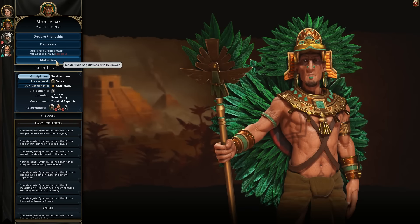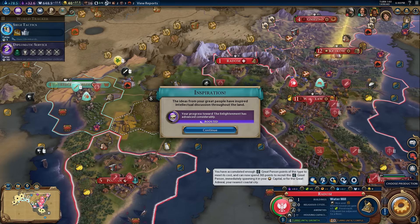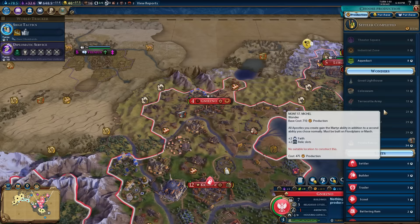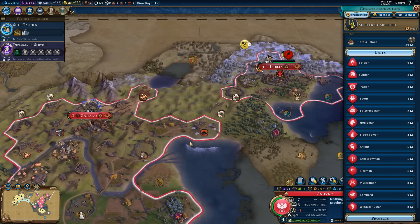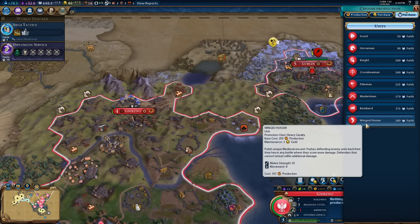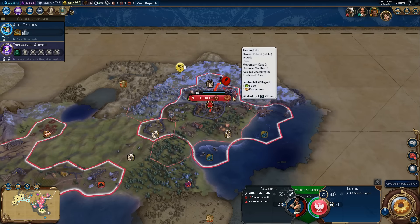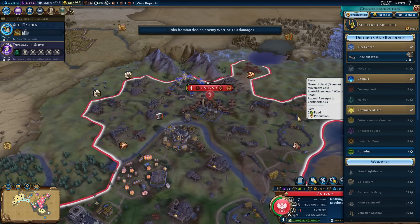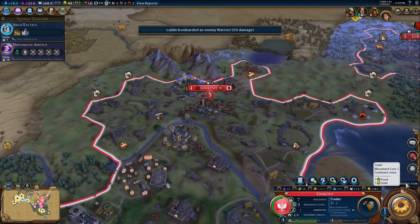We're going to have to tell the Aztecs to bugger off — religion has reared its ugly head. Where's the discuss button? It's not there. Charles Darwin — recruit. Now I need to send him to a natural wonder. Our progress towards the Enlightenment has substantially improved. Let's get a musketman built — actually I can buy one with faith. Let's buy a Winged Hussar and let them deal with the guys up here. We've been waiting to see those units in action. We now have access to some more traders — I'm going to queue up another trader in Gniezno.